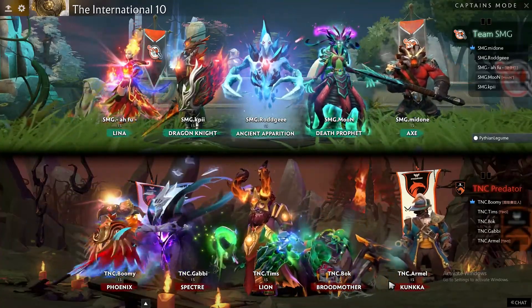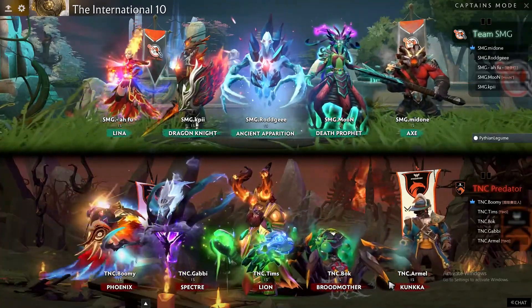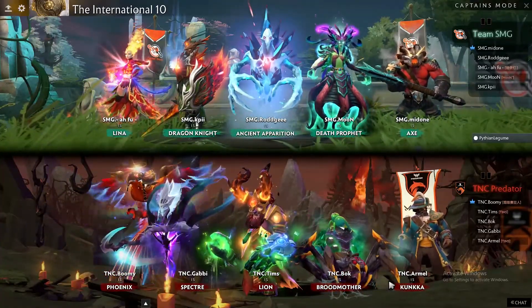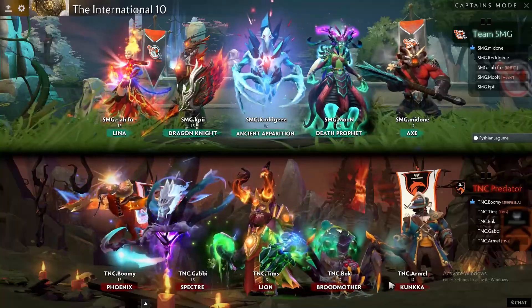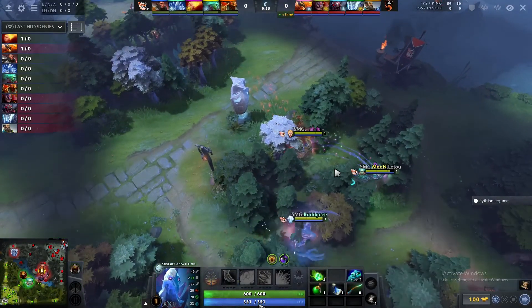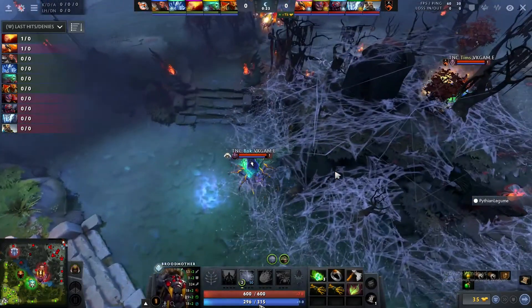I was all TNC before that Axe pick, but I think that's a really clever pick. I'm still gonna say TNC. I think TNC has the better draft. I think they're gonna be too hard to deal with. We've got a lot to prove, as does everyone else on SMG. We're gonna have to see if they can carry through and prove their point.